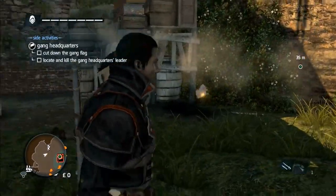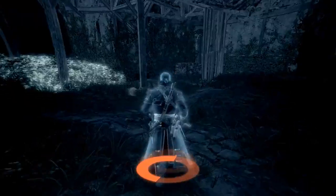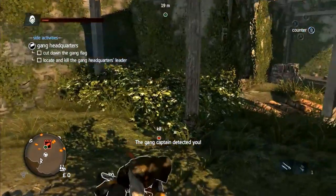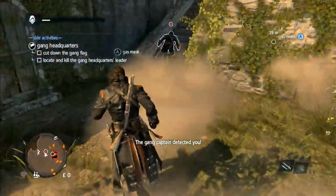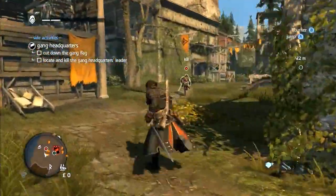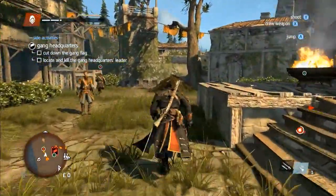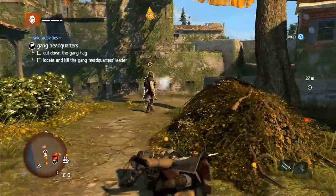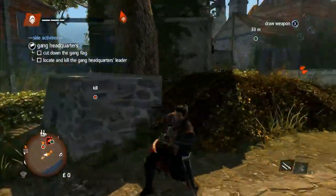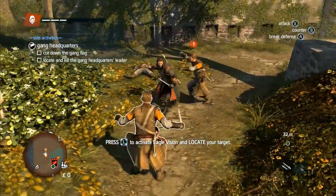Our next target is the assassin. These are the most effective enemies in Rogue. Switching on Eagle Vision, we can see that he is nearby, so let's proceed with caution. The assassin delivers a devastating strike and throws a smoke bomb to disorientate Shay. But Shay uses his gas mask to negate the effects of the smoke and gives chase. The assassin shoots Shay and calls reinforcements to his aid. Using one of his enemies as a shield against the gunner, Shay deals with these guards and resumes the hunt for the assassin.